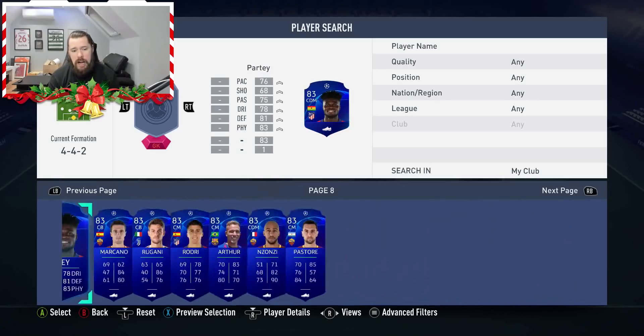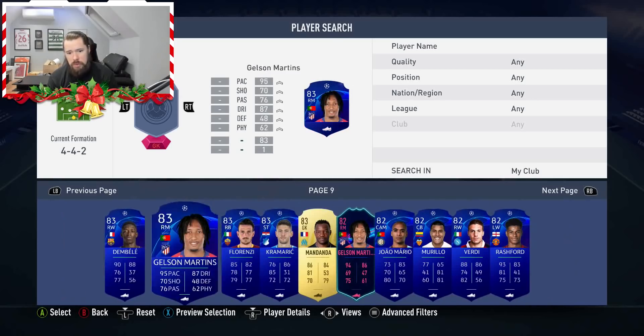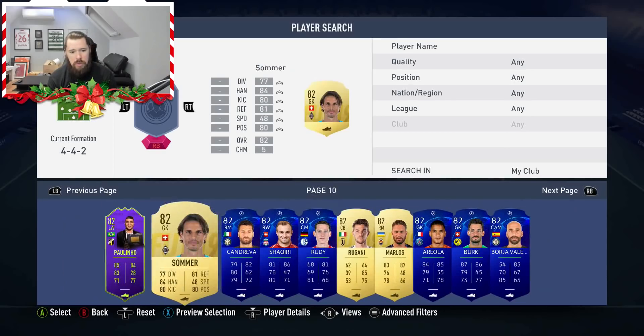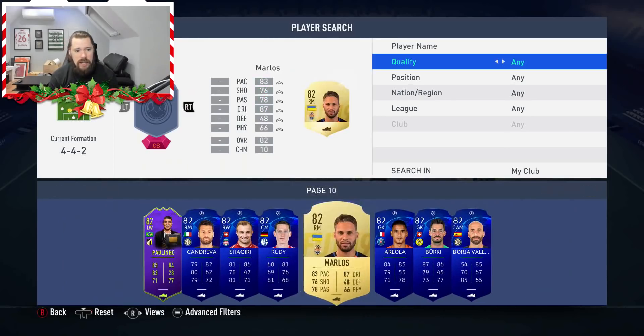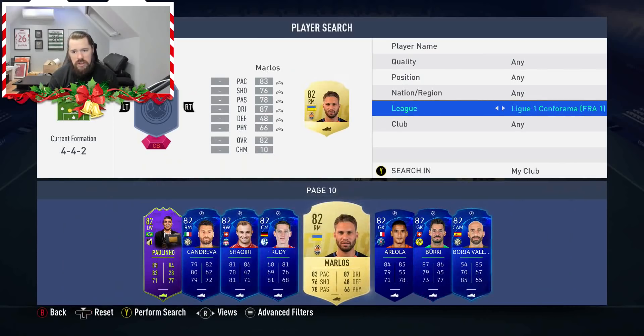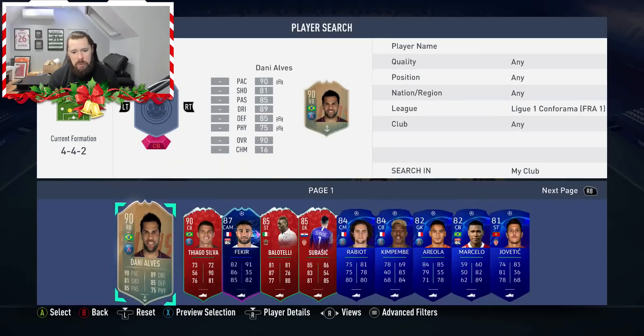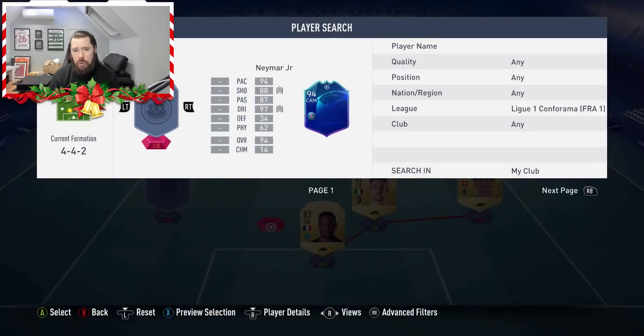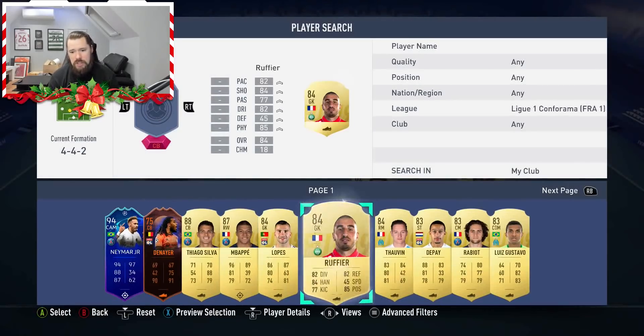We're going to build two untradables. That's Mandanda — good start. If I've got some 82 untradables as well, we'll use them. Sommer and Rugani. And then we'll go to — let's start with the French League. We'll build a little bit of everything here. And hopefully we'll be able to get some good walkouts. We'll have a look at the tradable team of the week as well.